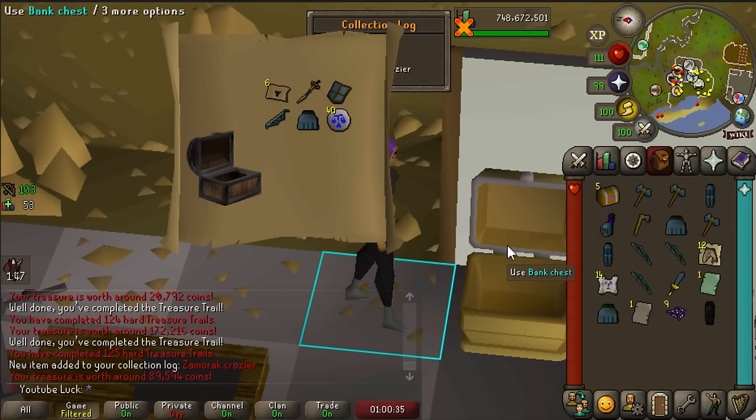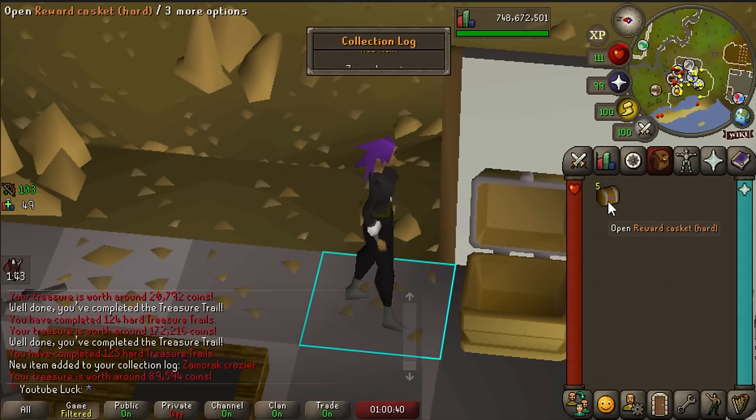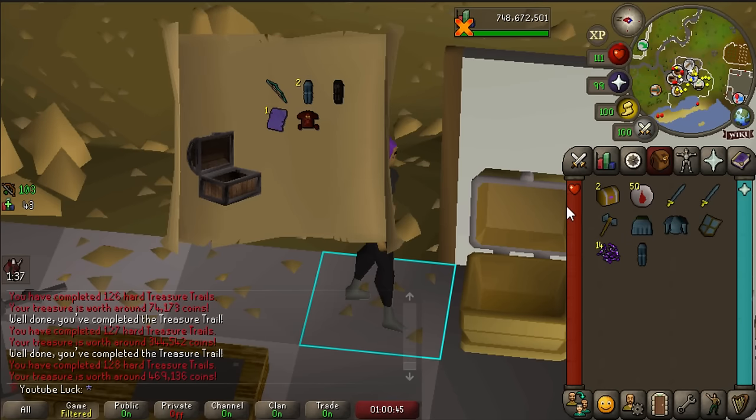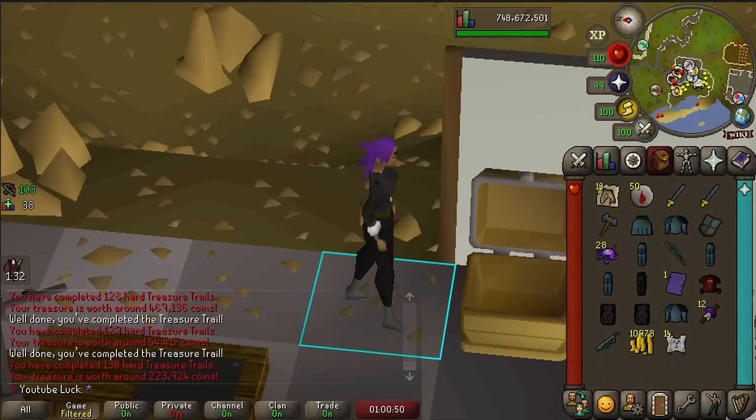Five in and we get our first one - Zamorak Crozier. That's pretty cool. I'm surprised we haven't gotten any other uniques; usually hard clues are just spitting them out. There's a dupe Zammy Dehyde body. And to top it all off, we get purple sweets. That was a little grim.